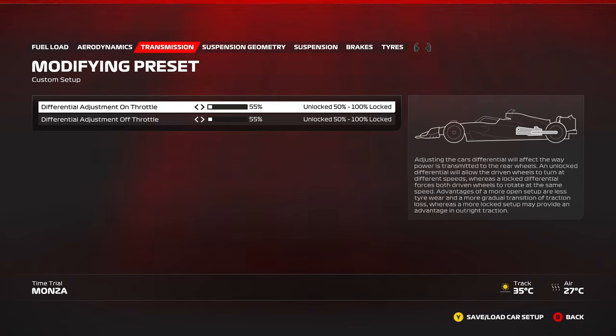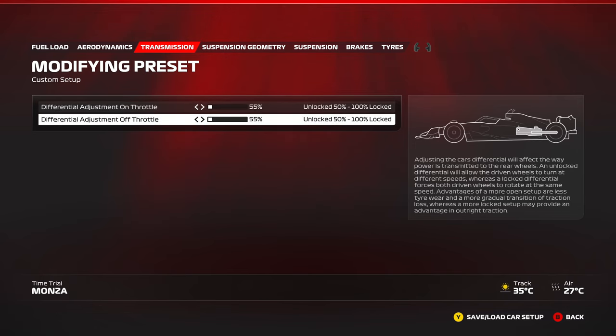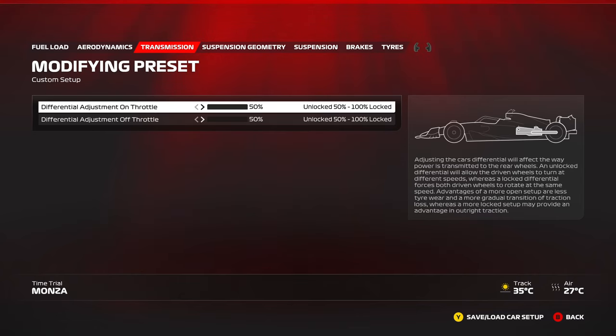Now let's move on to transmission. Generally you want to keep the on-throttle differential at 55, off-throttle at 50 — this is the one rule that fits all tracks. There are some nuances: at low-downforce tracks with high-speed corners like Spa or Monza, you may want to increase the off-throttle. If you reduce the on-throttle from 55 down to 50, it allows the car to rotate more under acceleration. Going higher, like 75 or 100, makes the car understeer heavily on exit — the moment you tap the accelerator, the car won't want to turn as easily.